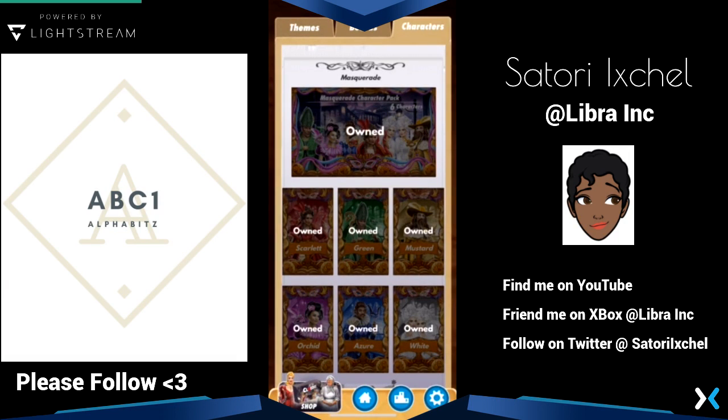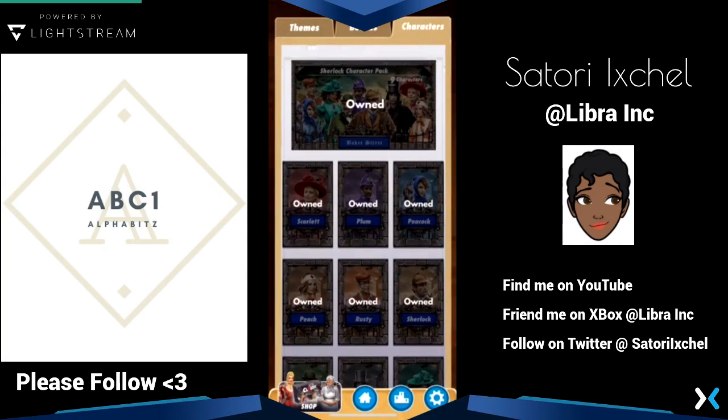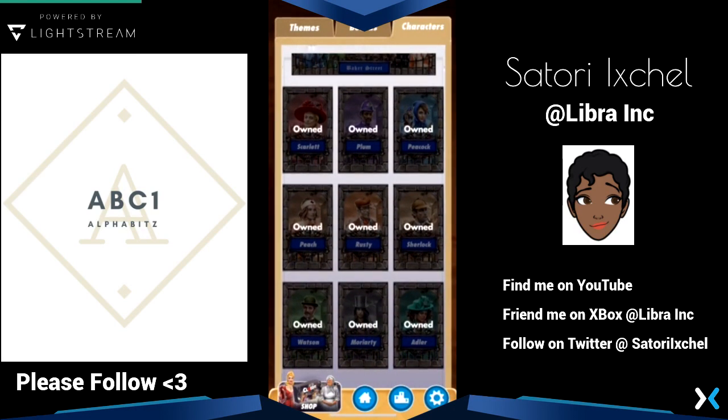You can tell the themes by looking at the border of the character — you see how this one has a mask at the top and gold, because it can get a little confusing when you're looking for characters. The Sherlock character theme comes with nine characters as well: Morty, Adler, Rusty, Peach, Sherlock, and Watson — all different characters.